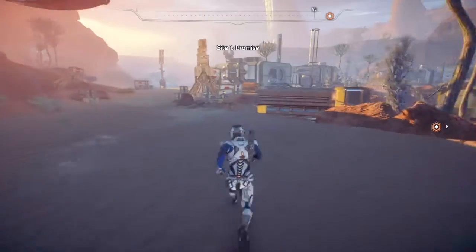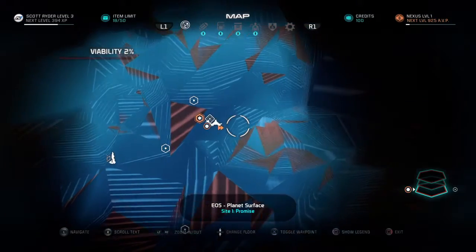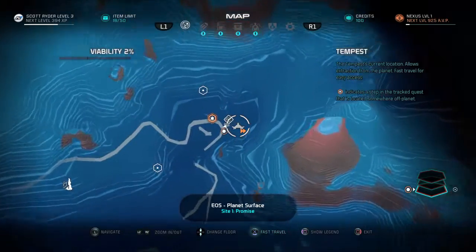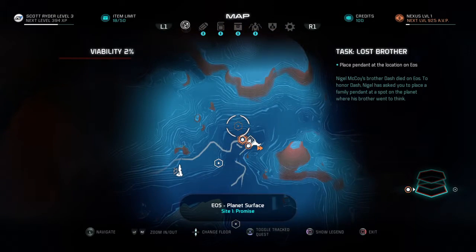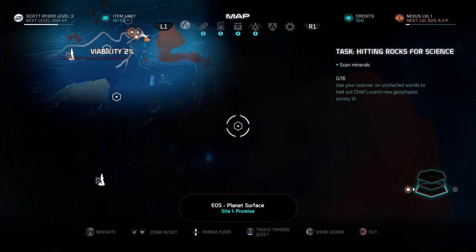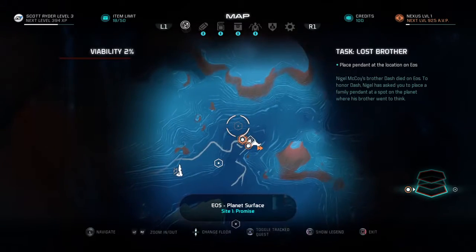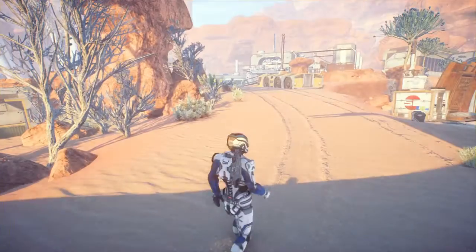Quick map check — there's the Tempest as fast travel. Zooming in. I can see quests: Lost Brother, Memory Trigger, First Murderer, Hitting Rocks for Science. This place looks huge. One step at a time. Those look like towers — like the towers we found on Habitat 7. God, this game is gorgeous. Even being a desert planet, it's still beautiful.